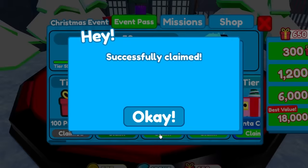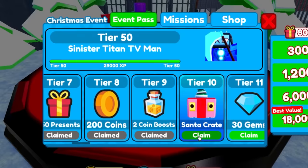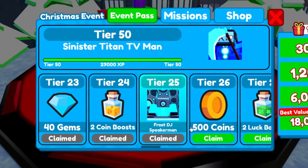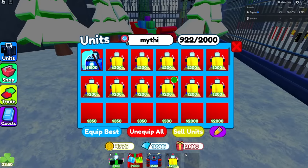It was a lot of Robux. So now we gotta claim all of this stuff, which might take a while. I spent like a ton of Robux, and to be honest, I don't think it was too worth it. But we do get Santa crates and a new unit, which is the Frost DJ Speaker Man, which we're gonna try out, and the Sinister Titan TV Man. So let's go check out these brand new Mythics.